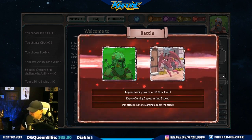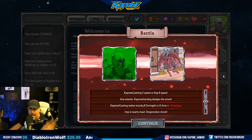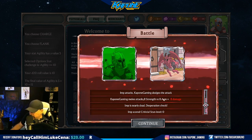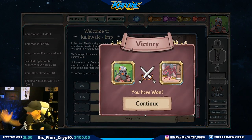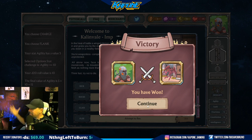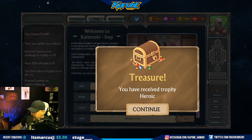Capone Gaming scores a crit hit bleed level one. Capone Gaming speed 5, imp speed 8 - imp attacks. I dodged the attack - that's right, I put points onto dodge. Imp is nearly dead. Desperation check, guys - this is D&D! Imp scored critical stun level zero - that doesn't sound good guys. This is dungeons and dragons in an NFT form. You have won, guys - this is incredible! I was very excited about this game before I even saw this. Now that I know it's like Dungeons and Dragons - I love Dungeons and Dragons.